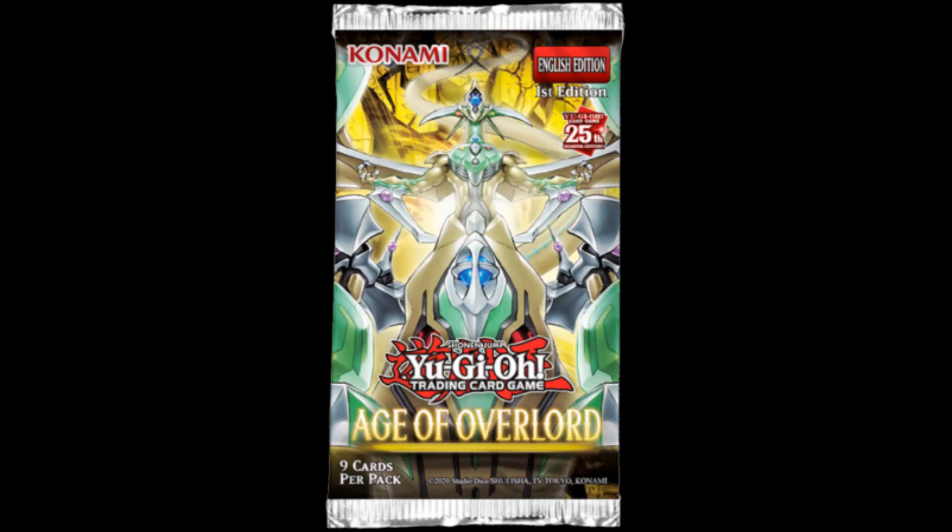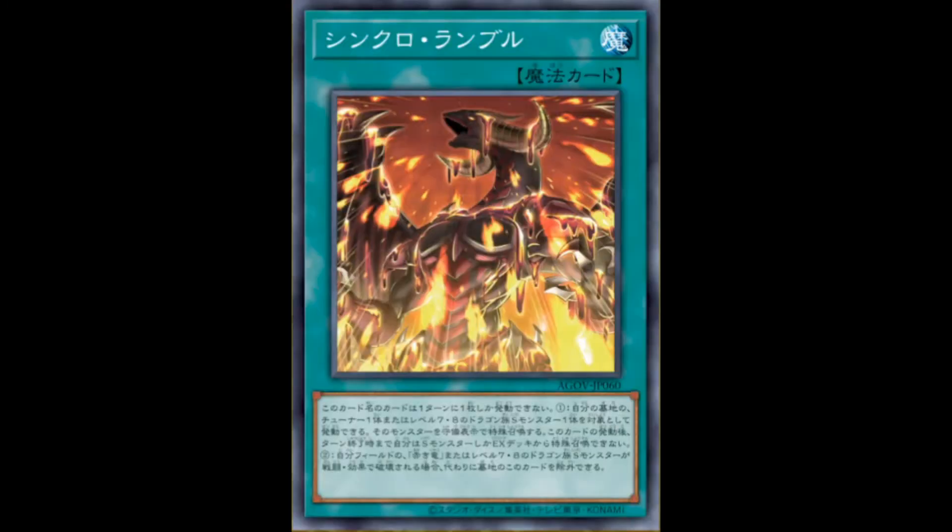But before we go to the main cards, first off, a Sider Dragon support card called Synchro Rumble. It's a normal spell, and you can only activate one of these per turn. Target one tuner or one level 7 or level 8 dragon Synchro Monster from the graveyard, special summon it in defense, but you can only special summon monsters from the extra deck that are Synchros this turn. For those dragon-based decks, this is actually pretty generic to use, especially now that pretty much every Sider Dragon other than Ancient Fairy Dragon has an evolution.